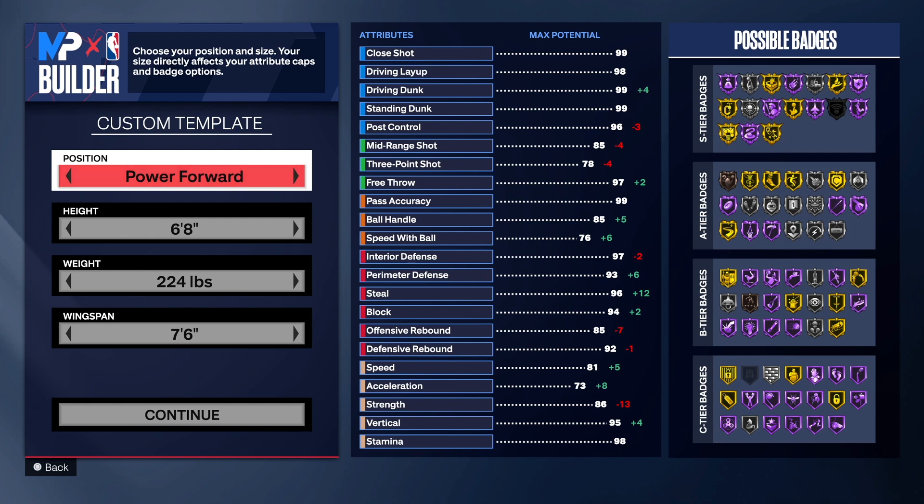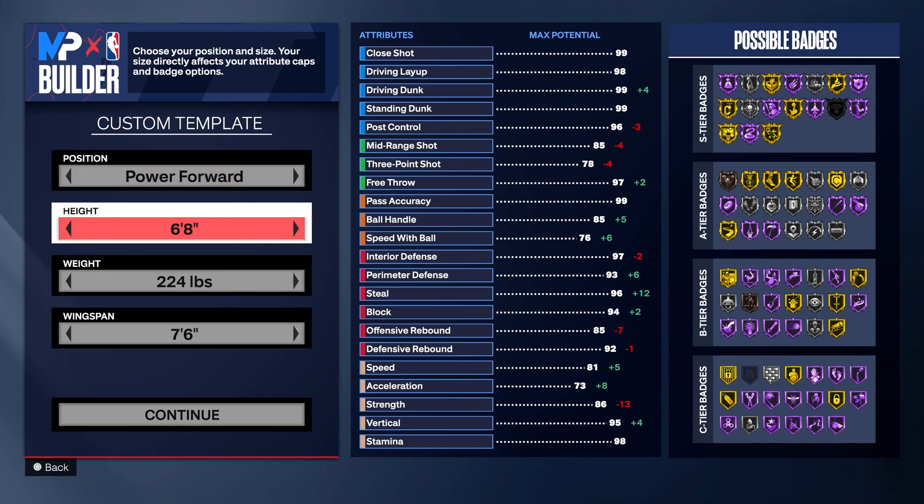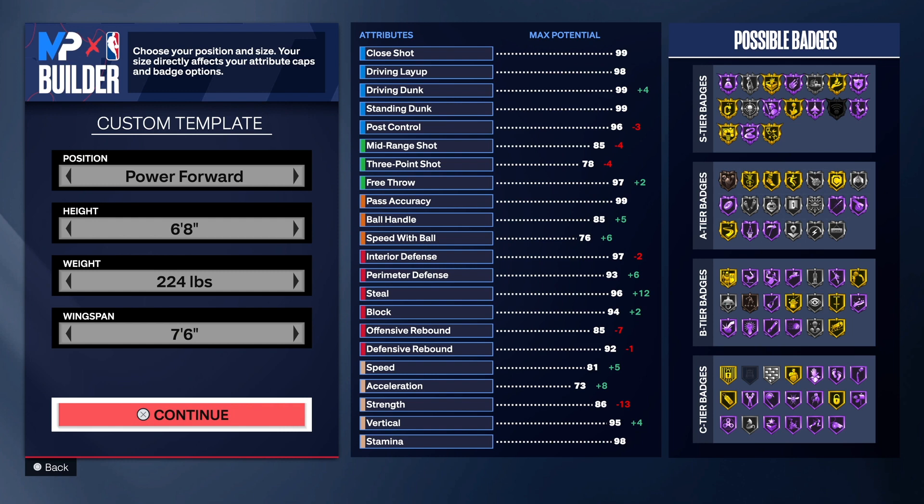It's really fun to be over there. We're trying to grow that Discord and get you guys engaged with what's going on in 2K. Now for this powerful position build — to the hand of your choice and jersey number of your choice — we're looking at a 6'8" height, 224 weight, and 76 wins.